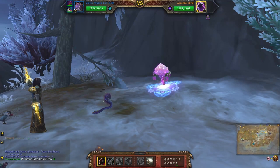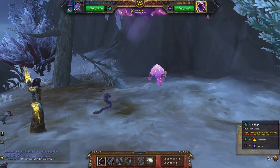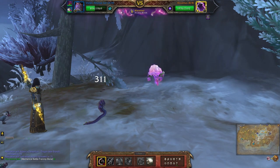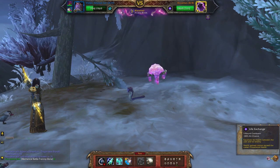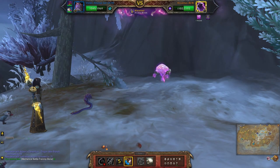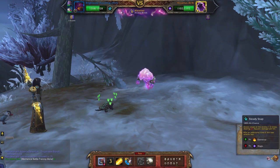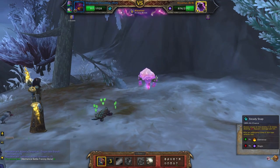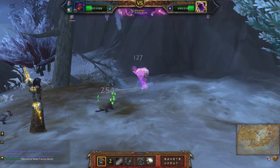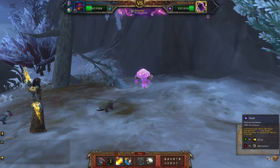Okay so first off I'm going to hit him with tail slap three times. You should be about half health by the end of this next move. Then you're going to use life exchange. Switch to your second pet, use reflective shield, then steady snap. Use that again.